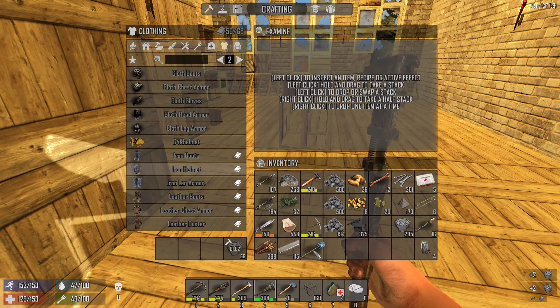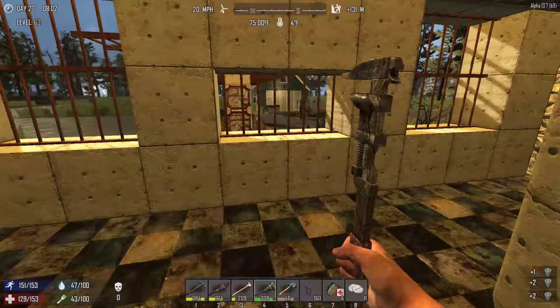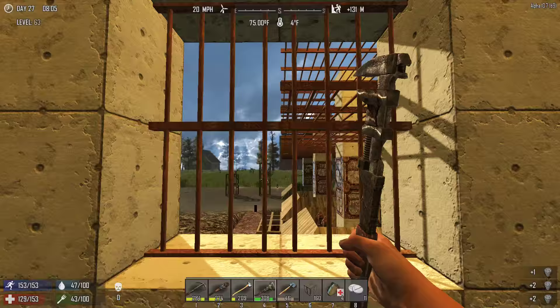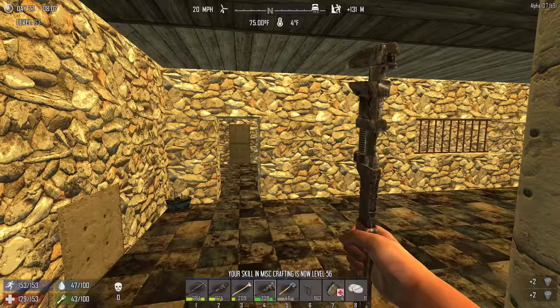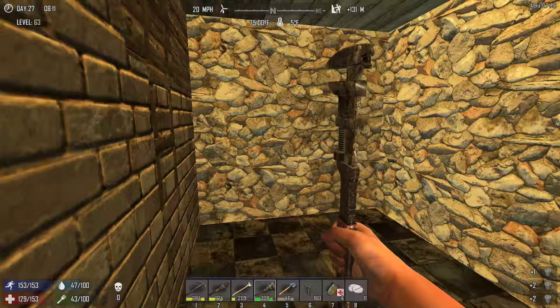I'm gonna empty out some of my gear because we need to shovel a lot of dirt. I also went upstairs and did an extra entry here - I cleared out all the metal pieces and put a little metal screen in. I want eventually to have the metal all over here so I can shoot zombies in the face through it.